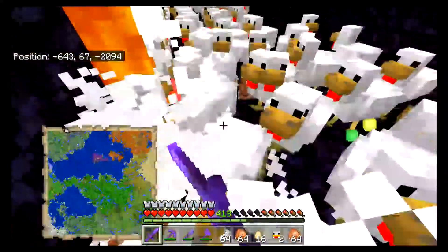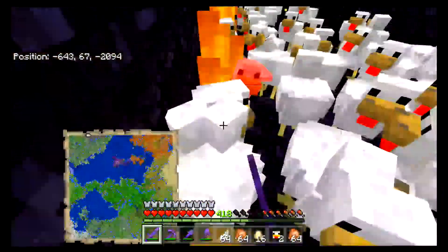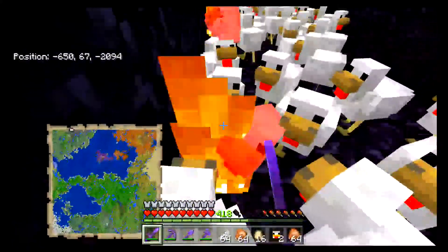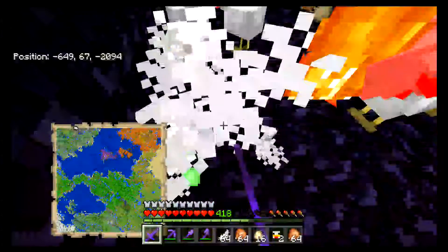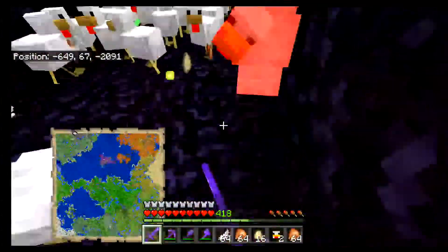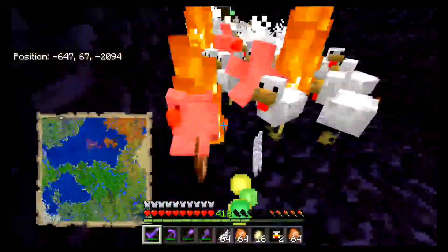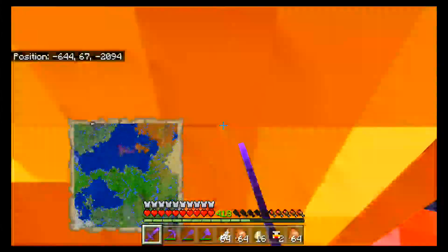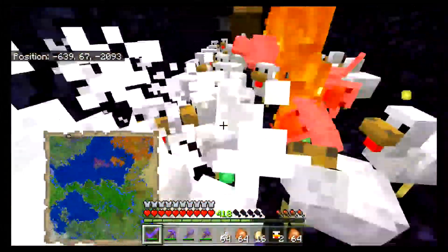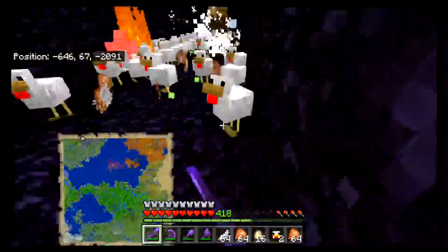The food — obviously you need food to survive. The feathers, I've got a villager that buys them, but I really don't sell them, so I kind of just hoard them. And of course the chicken heads — those are very valuable. I mean, they're not rare rare or anything, but it takes a lot of chicken killing. I've only gotten two chicken heads, and the last time I was out here I didn't get any.